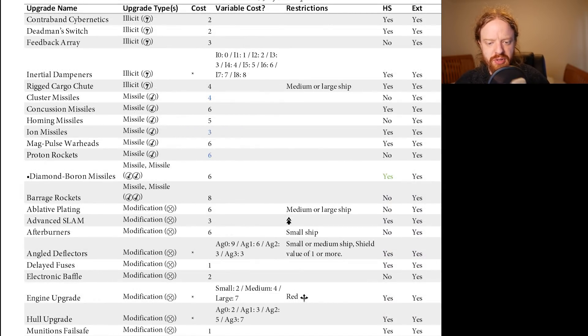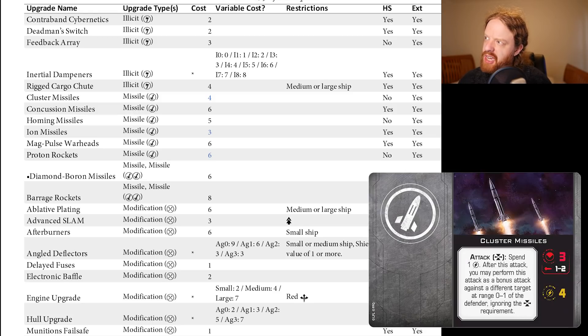Moving down to missiles — we have a one-point reduction on Cluster Missiles, Ion Missiles, and Proton Rockets, none of which are really seeing much play, but they're going to be helpful on some things. T-70 X-Wings are going to be the one that benefits most, potentially RZ-2 A-Wings perhaps — crunching those points a little bit closer together.